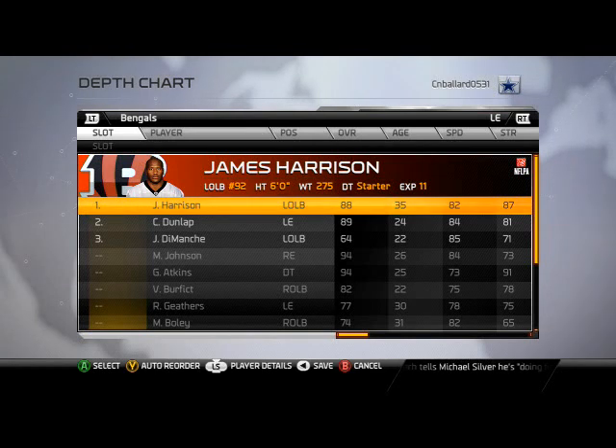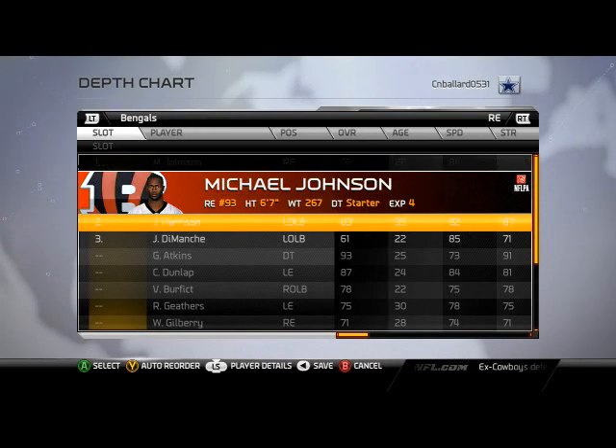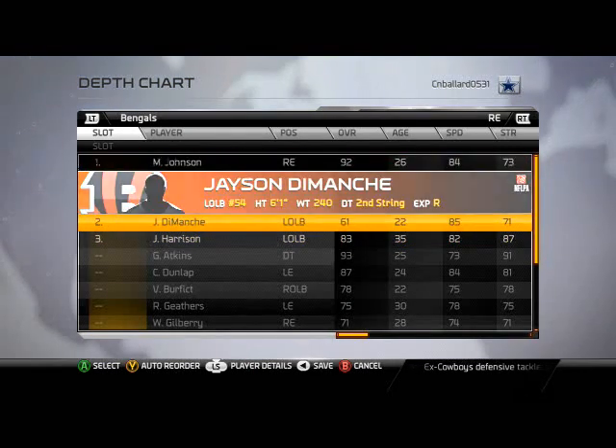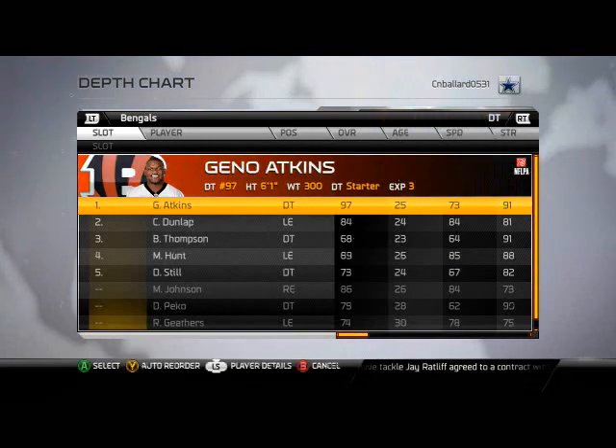Left end, Harrison coming off that edge — the sugar Ds — going to be really nice to have him there. Right end, we got Johnson: 84 speed, 73 strength, can't get much better. You could put Jumanji in for a little more speed, but Johnson is a 92 overall and he's going to just do things for you in this game.